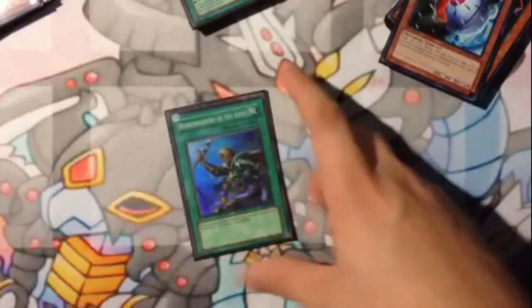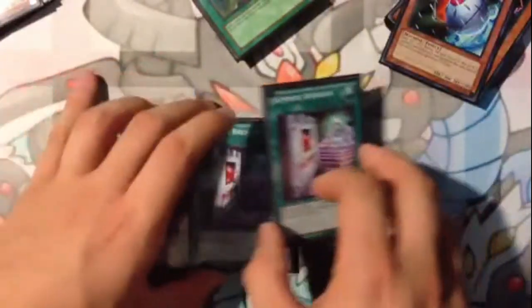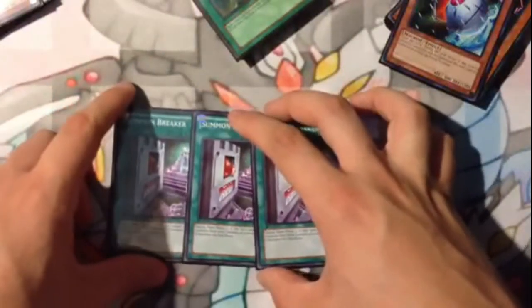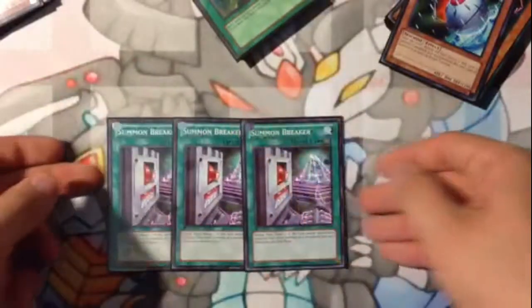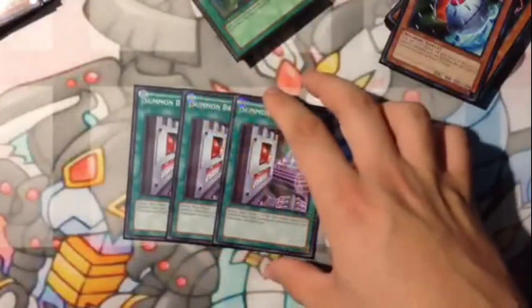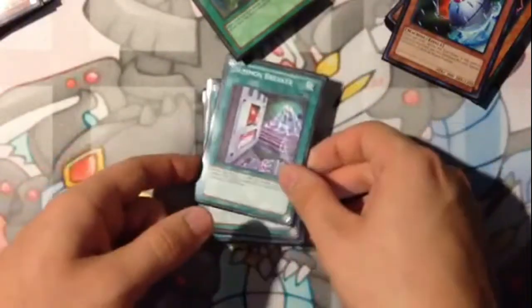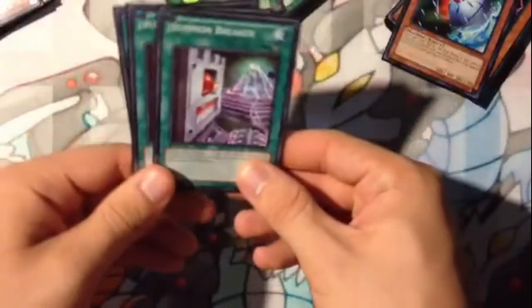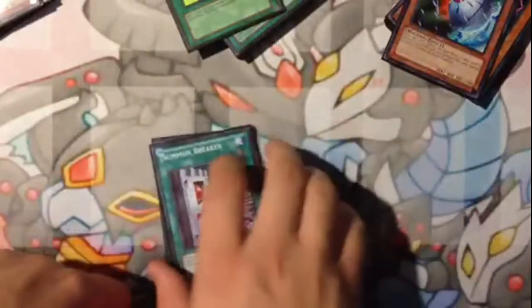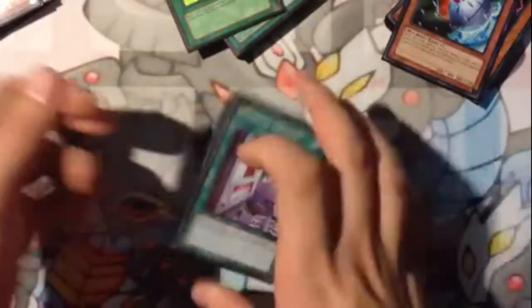One Reinforcement of the Army — you can search out your DD Survivors or go into a Photon Thrasher play. Triple Final Countdown — wait, Summon Breaker. This deck does not special summon a lot at all. What this card does is if the turn player successfully summons three monsters in total, it goes instantly to the end phase. It's good against Dragon Rulers, Evilswarm, rescue rabbit, anything that special summons a lot — this will pretty much shut them down so they can't attack. It's pretty much Macro Monarch's Swords of Revealing Light.